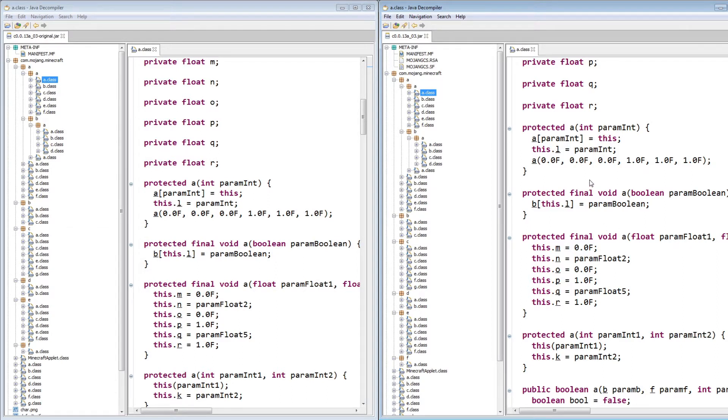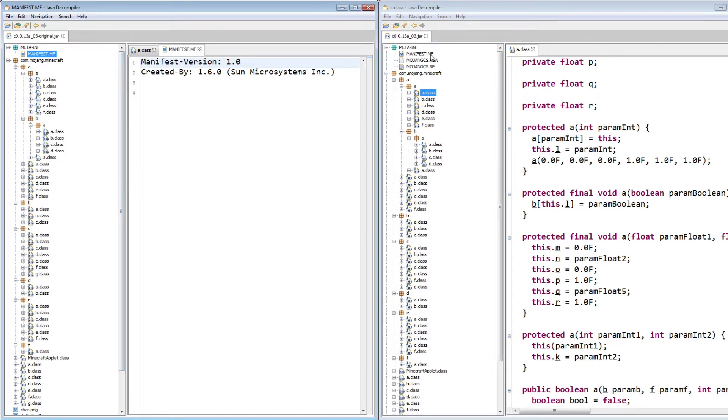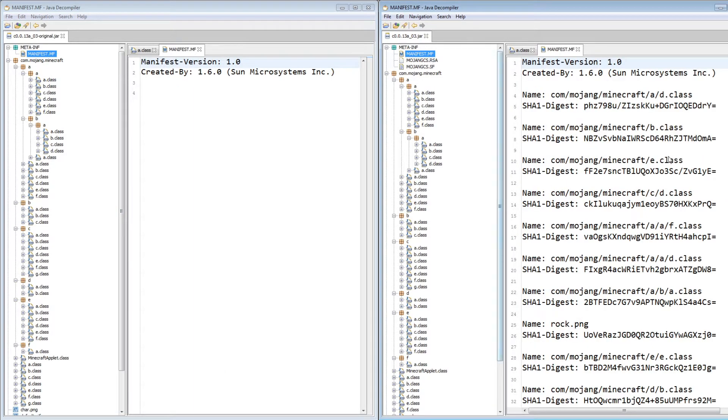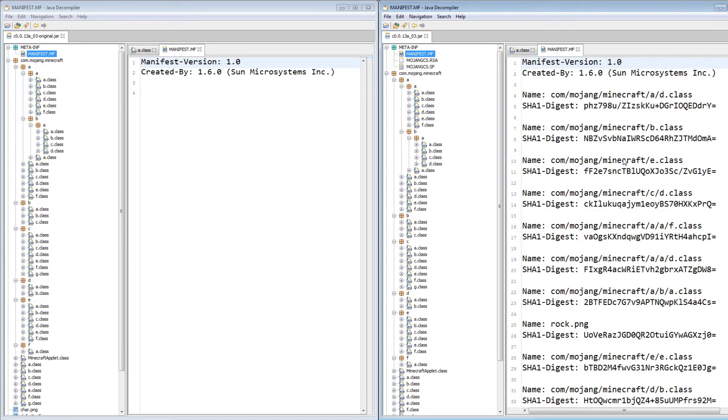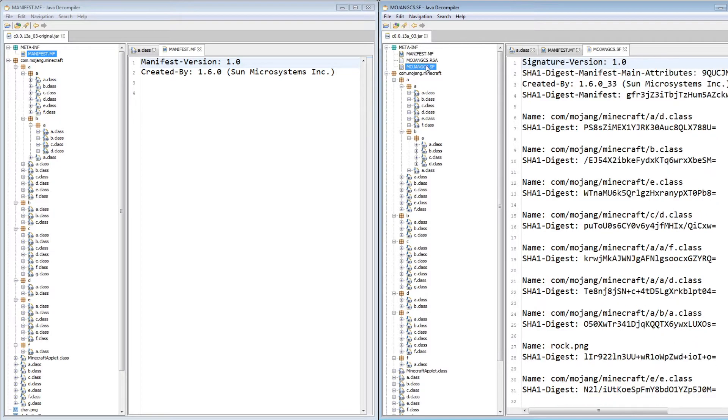The only difference between these two versions is in the meta information folder. The original release only had the manifest .mf file, and the 2013 release had this file as well, but the 2013 release had many more lines with SHA hashes — only the first three lines are the same. The 2013 release's meta information folder also had two new files: an RSA signature and the signature file, with even more hashes, and it shows they were using Java 1.6.0 build 33, which came out in 2012.